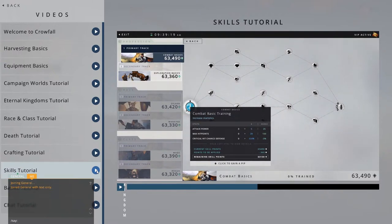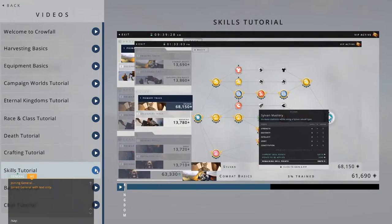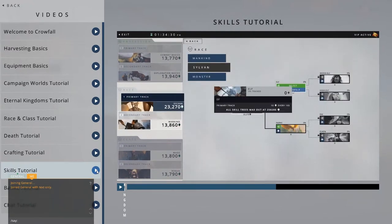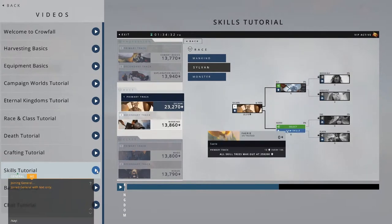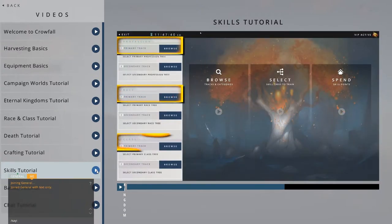Just browse that tree and click a skill to advance it to the next rank. Each skill has a maximum of five ranks. Increasing a skill's rank also unlocks new skills deeper in that tree. Plus, when you invest experience points in a skill tree, you will unlock more advanced trees within that subcategory. All players start with three tracks, one for profession, one for race, and one for class.